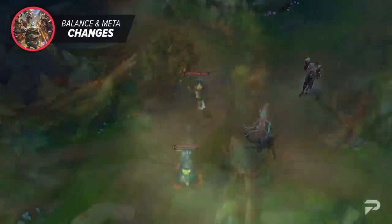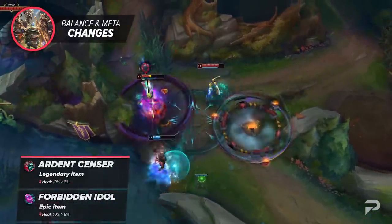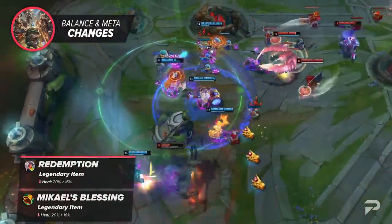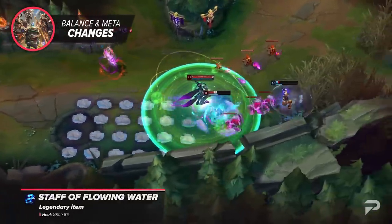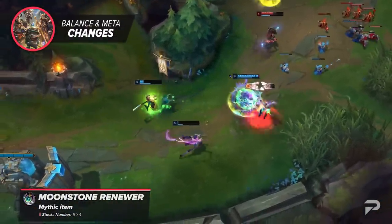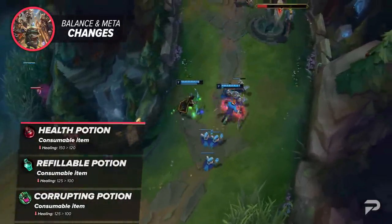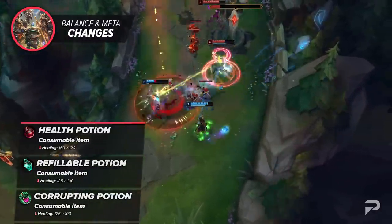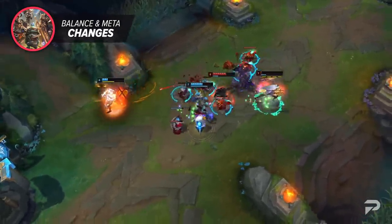Moving on to enchanter items being nerfed — all are getting their heal and shield power cut. Forbidden Idol drops from 10 to 8, Ardent Censer follows suit, Mikael's Blessing goes from 20 to 16, Redemption follows the same pattern, Staff drops from 10 to 8, and Moonstone's max stacks drop from 5 to 4. Health Potions are having their healing drop from 150 to 120, with the refillable and corrupting counterparts lowered from 125 to 100. Magical Footwear's movement speed bonus is decreased from 10 to 5.